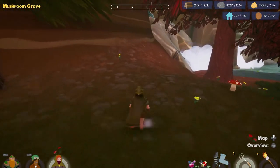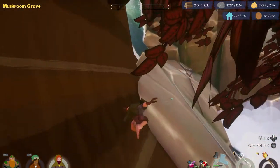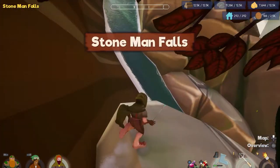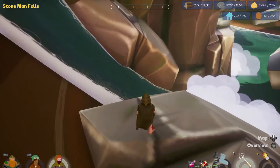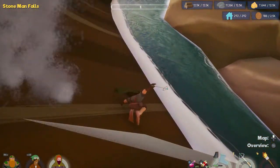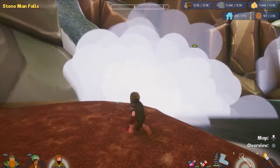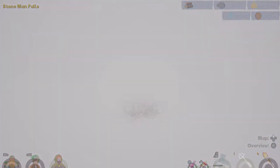We're back here with magic. Let's take a look now. I wanted to pop over the side of the stone man falls — what are we able to do here? There was a suggestion that there was a route up here. Oh no, we just passed out there. Maybe I have to... no, that puts us right in the drink as well.